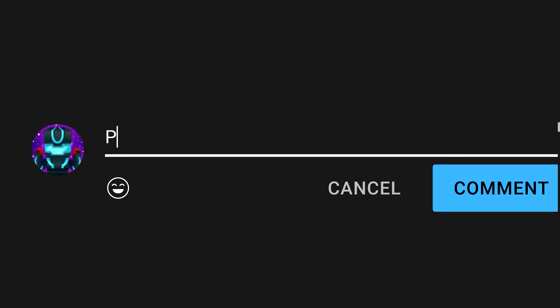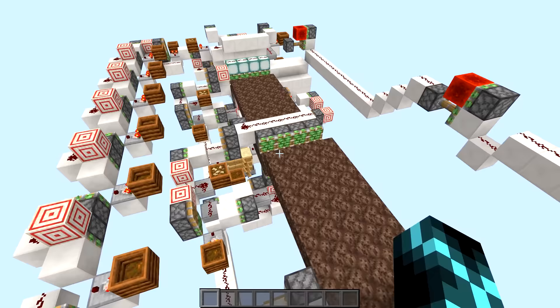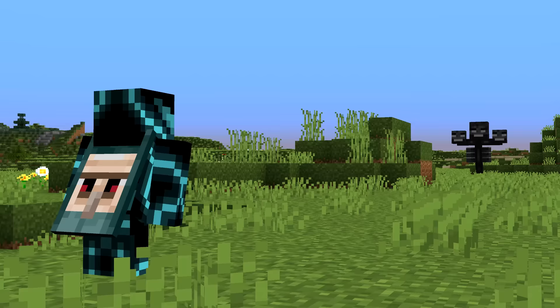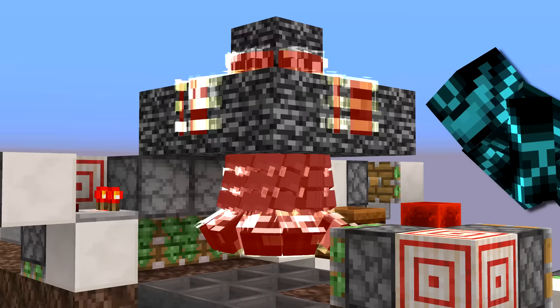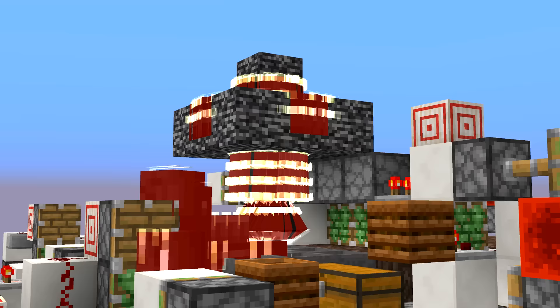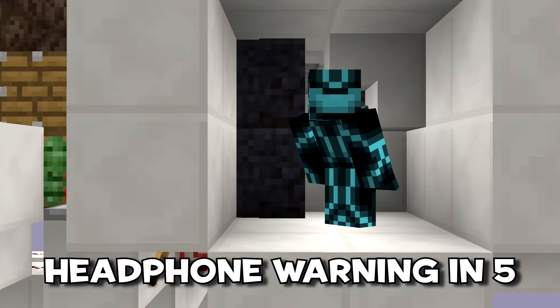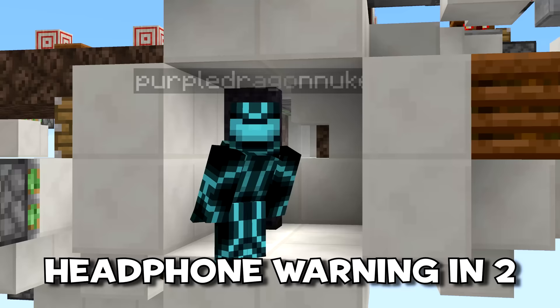Anyone who's played with me knows that I love auto-clickers, but some of you might think that's cheating, and that's perfectly fine. You might be wondering why the design is so long. I could tell you it's so you're out of the withers' range so they don't attack you — but they're trapped in bedrock, there's literally no way they're going to escape. I actually made it this long to protect my ears, because when this thing gets going, it sounds like death.